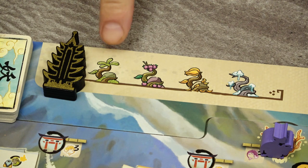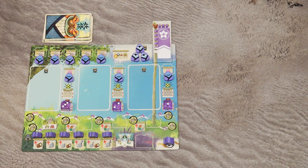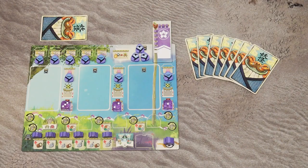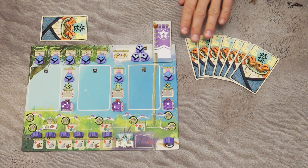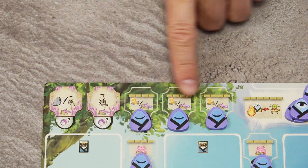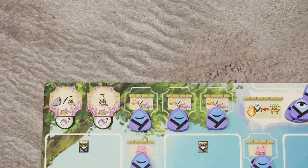Each round starts with the spring phase. First, draw cards from your draw deck until you have four cards in hand, kept hidden from other players. If your draw deck runs out, reshuffle the discard pile. If you already have four or more cards, don't draw. Then keep three cards and discard the rest face up. If you have any purple crystals on your player board, take the rewards from those tiles — usually some resources — and keep them in your personal supply.